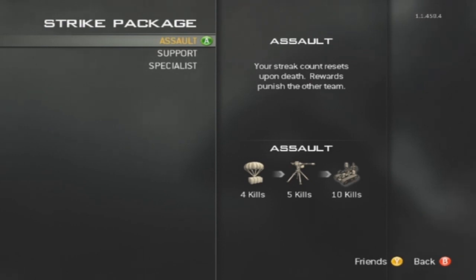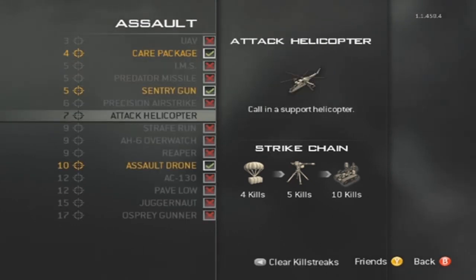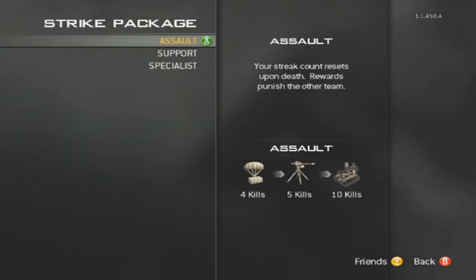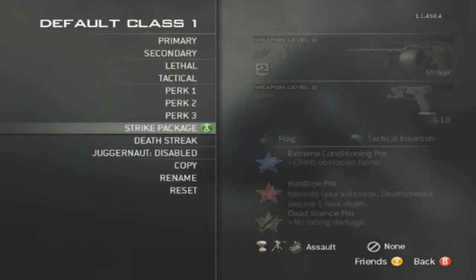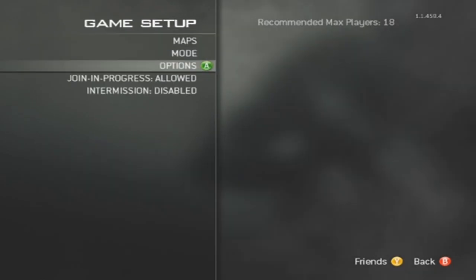For strike package, go with assault, and set your killstreaks to four, five, and ten, which is care package, sentry gun, and assault drone — all drop care packages. That's basically it for your class. You don't need juggernaut and you don't need deathstreaks. Just copy that to both teams if you feel that's necessary.